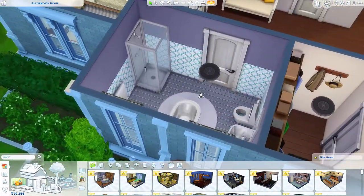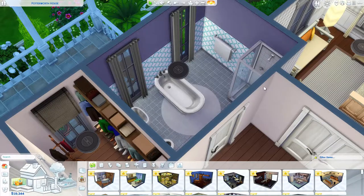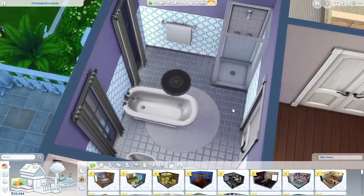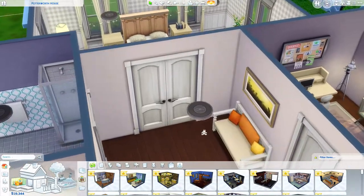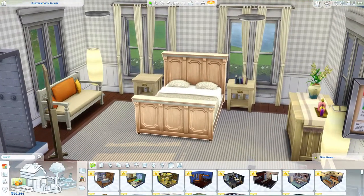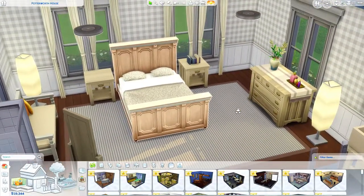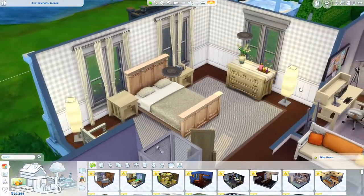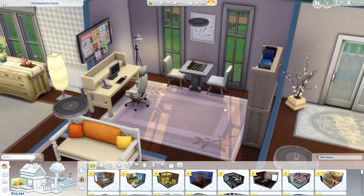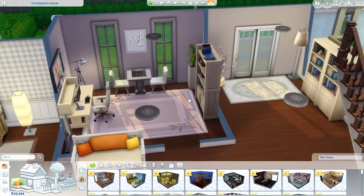Coming into the house, the hallway has a little console table, bookshelves, a little chair, and some paintings. There was going to be a downstairs toilet but it was too small and two bathrooms next to each other didn't make sense, so I made it a downstairs closet - where you might throw your coats and shoes. Then we have a bathroom with a gray, white, and purpley color scheme. It's basic - I didn't want to make the house ridiculously expensive - it already comes in at 100k.